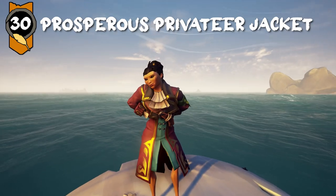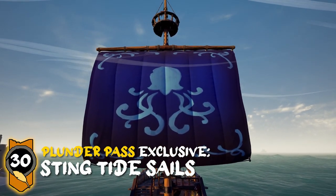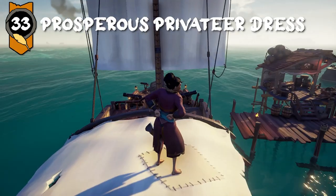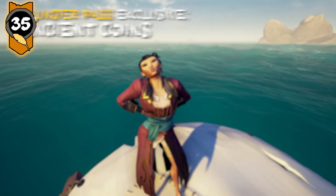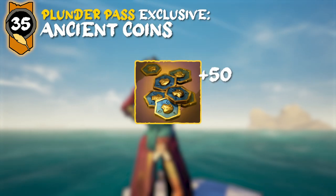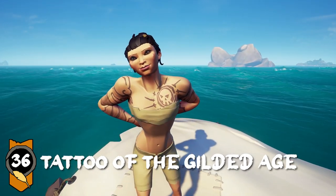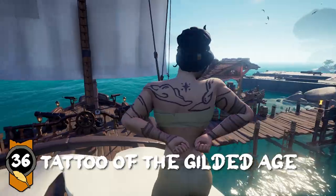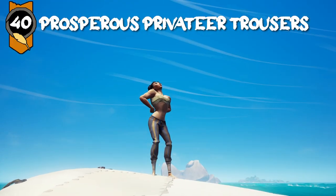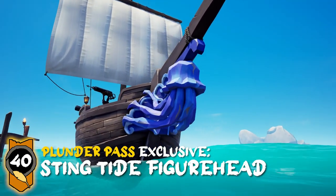Level 30 is the Prosperous Privateer jacket, and with the Plunder Pass included, it's the Steamtide sails. At level 33, you get the Prosperous Privateer dress. At level 35, it's more ancient coins, but that's Plunder Pass only. At level 36, you'll get the Tattoo of the Gilded Age — honestly, this is my personal favorite. Coming at level 40, you're going to get the Prosperous Privateer trousers, and with the Plunder Pass, it's the Steamtide figurehead.